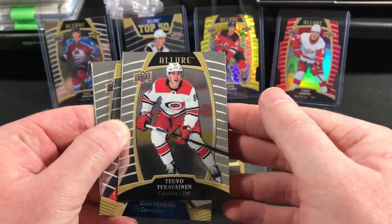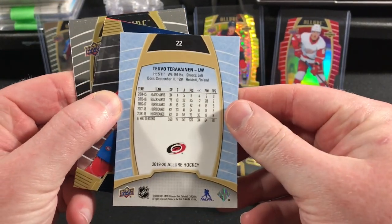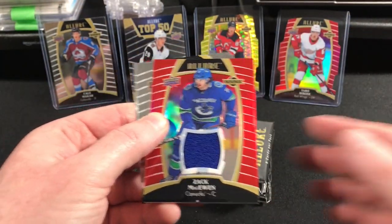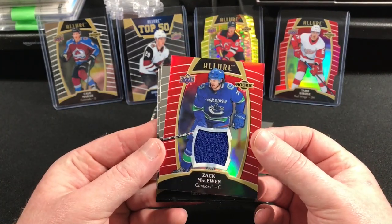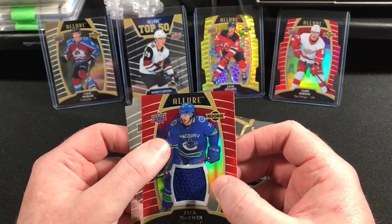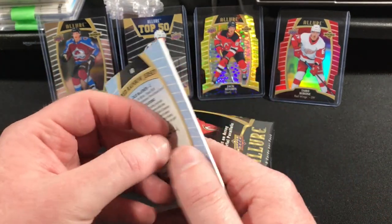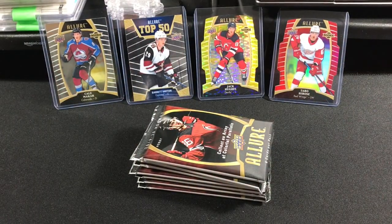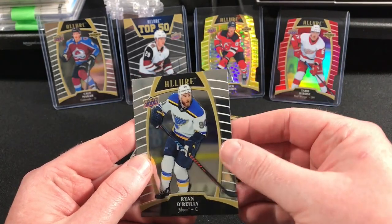Very reflective stuff — you can really see the dirt on it. There's Taravain. Here's our top 50: Ryan Puling. I gotta be careful with this reflective stuff; I don't want to reveal my face. Cool — we have a jersey, a rookie jersey, Zach McEwen. That's pretty dope — rainbow foil on the inside and red on the outside. Red rainbow jersey, Zach McEwen — nice. Base: Wallstrom, O'Reilly.